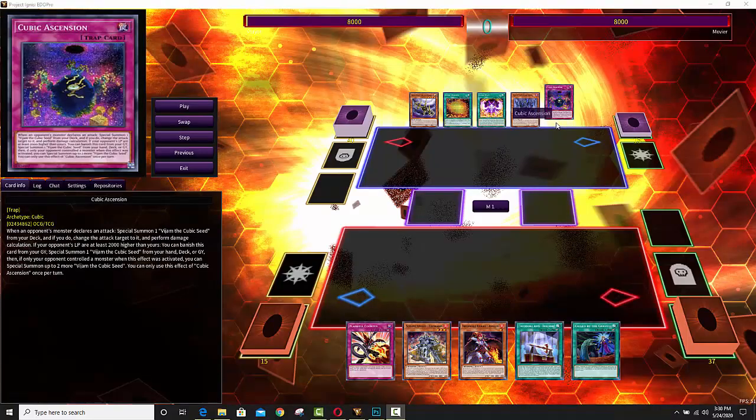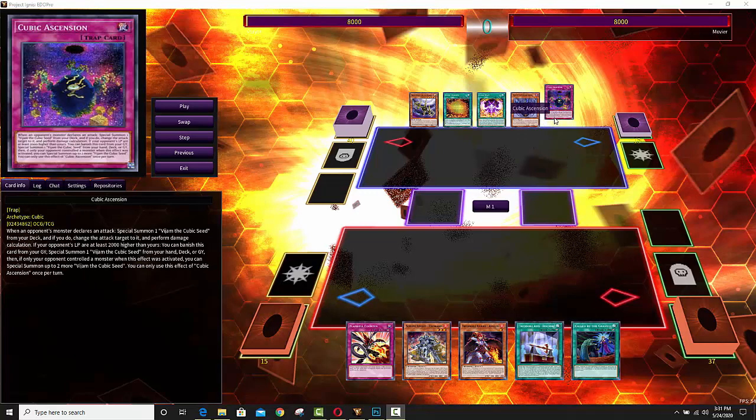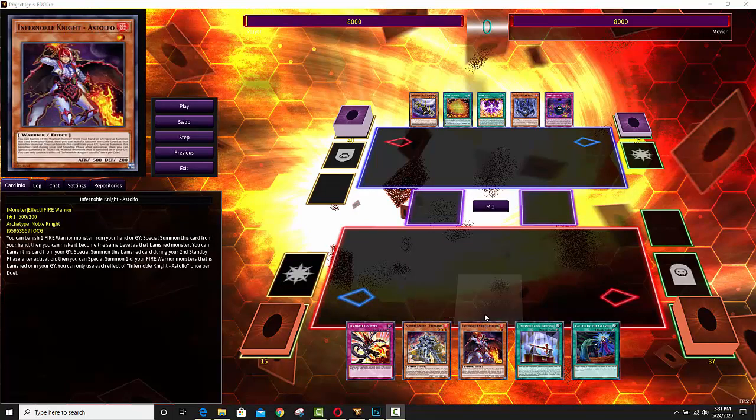Capital G here. Got some excellent duels for you guys to check out in this video. You want to talk about a mismatch? We have a deck that is trending towards tier one status in the OCG — the Infernable Noble Knights, or the Flame Noble Knights as I like to call them — dueling against the little old cubic deck. This seems like a complete mismatch on paper as Cubics are nowhere near as good as the Flame Noble Knight deck.